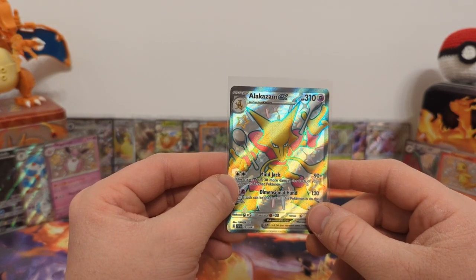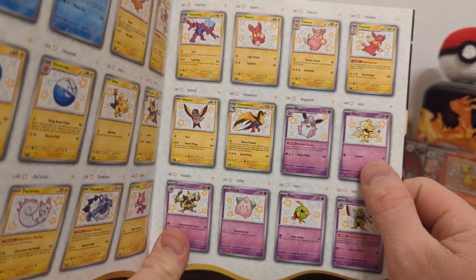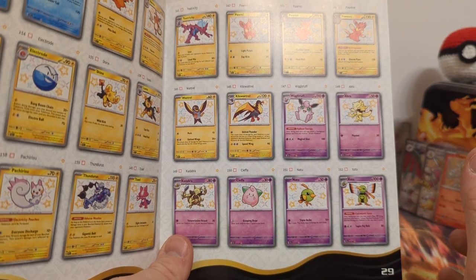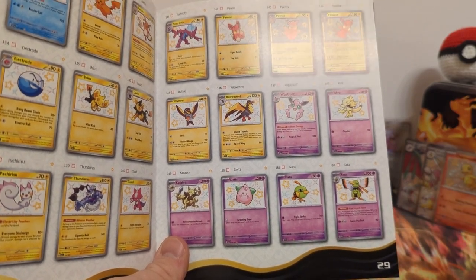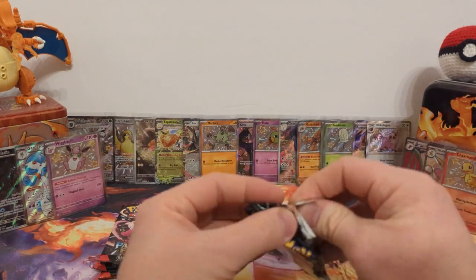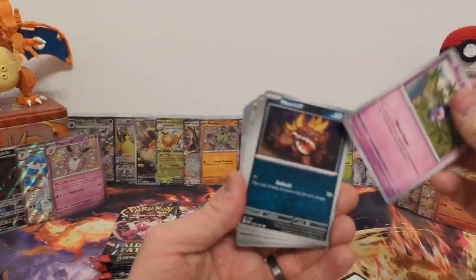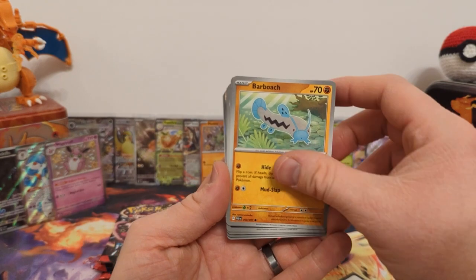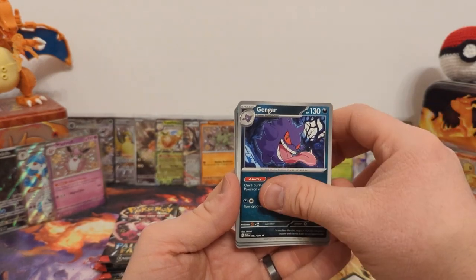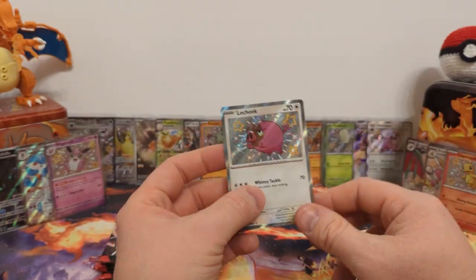I don't think there's a shiny Abra or Kadabra in this set — is there just Alakazam? I had to look at the Player's Guide: there is a shiny Abra and shiny Kadabra, so the shiny Abra is definitely on my want list now. I want the Charmeleon and the Pikachu too — those are definite ones. Pack five: already at three hits, and I think I can see one in the next pack. Gengar, Lechonk baby shiny, Pincurchin reverse, and Nihilego regular holo. We now have the full Lechonk line.